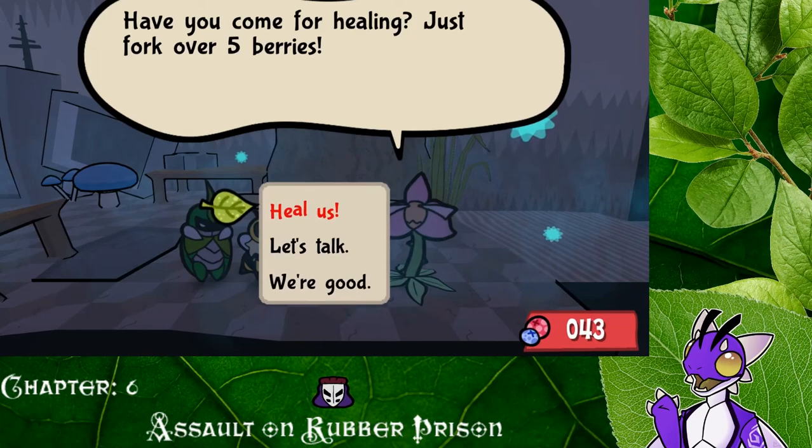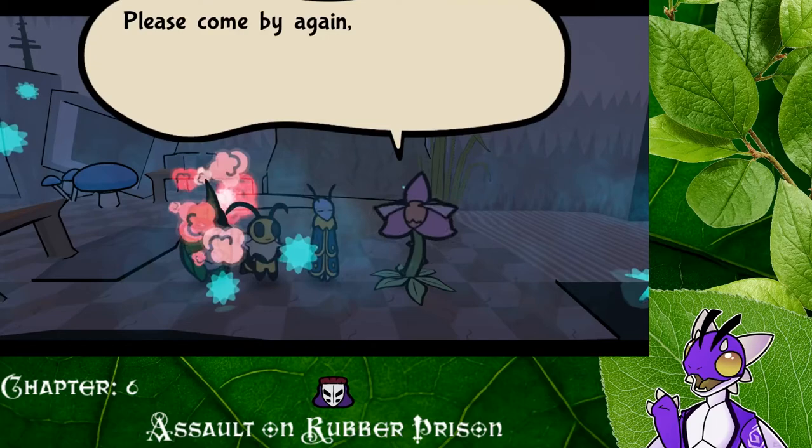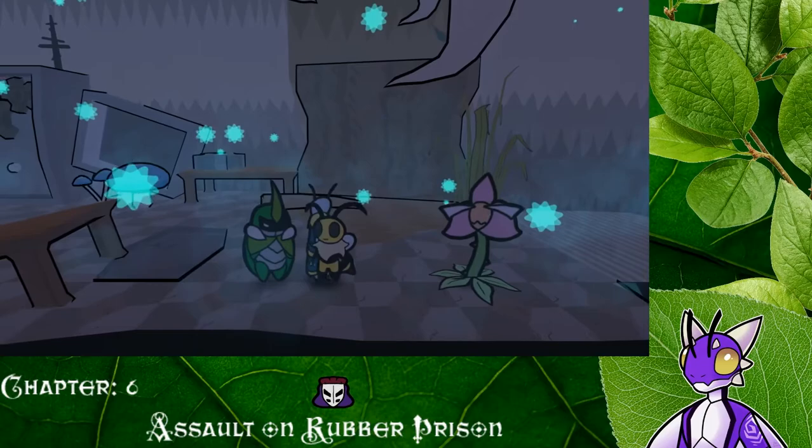Hey guys, Venus here. Have you come for healing? Just fork over five berries. I don't think we really need it, but for TP, sure, let's just do it. For five. Now, I didn't think that was going to be as useful, but now I'm like, we're getting five from a battle, so that's great. Please come by again — I'm always up for a chat.